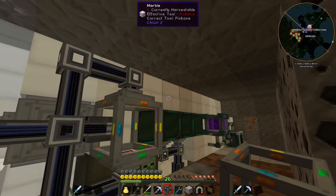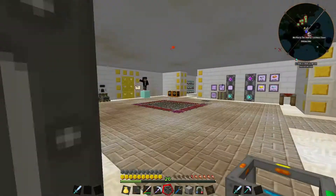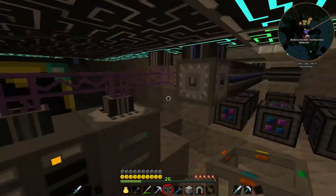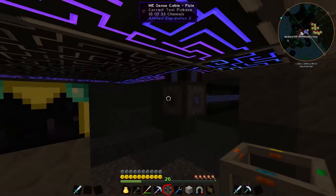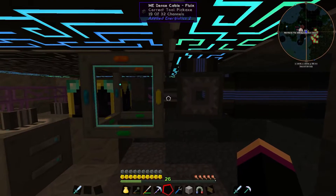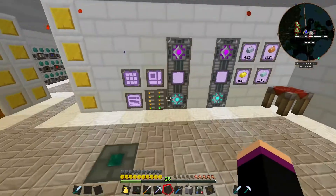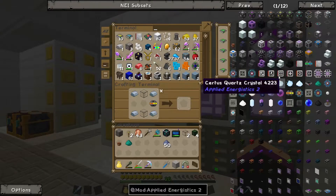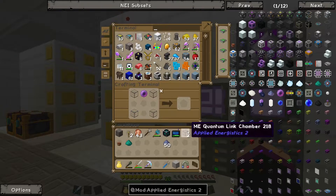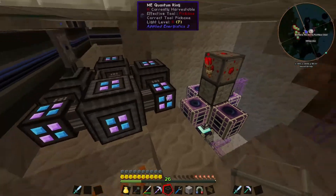I need to figure out how to put this down. We're at 19 out of 32 channels. Probably put you there — it should link up, and it has. Then we need to find the quantum link chamber again. Click it — and then go in, and that should link up.